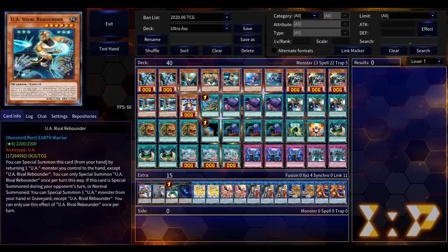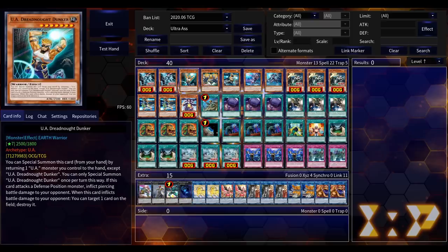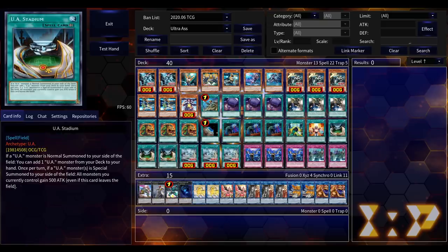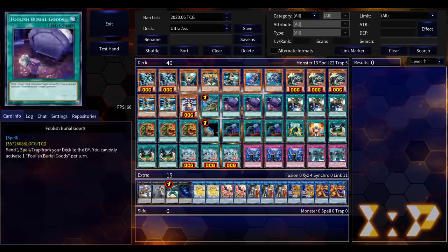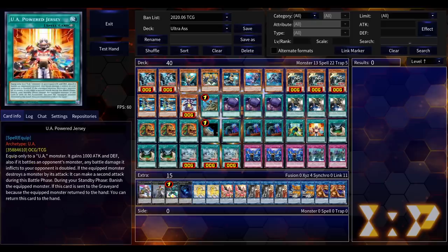The deck also has probably one of the best equip spells in the game: UA Power Jersey. This single card wins you more games than any other card in the deck. It gives your UAs 1000 ATK and DEF, lets them attack twice if the first attack destroyed a monster, and any battle damage from those attacks is doubled. UA Dreadnought Dunker, which gets a permanent 500 ATK boost from the field spell, plus the 1000 puts it at 4000 ATK.